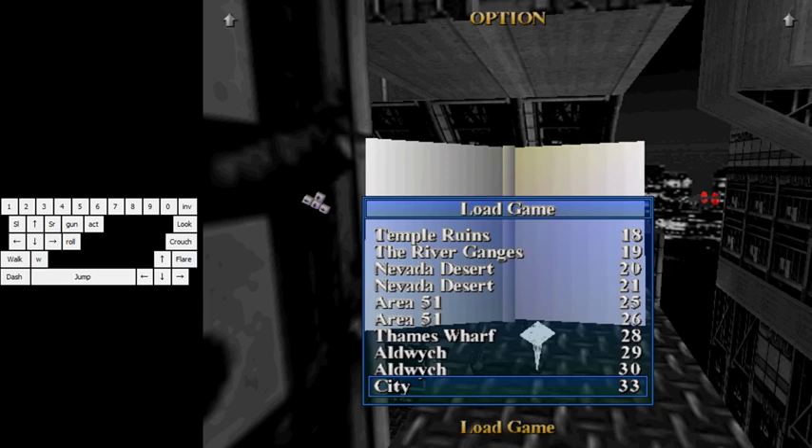Hello, welcome to this video of Tomb Raider 3 Glitch Tutorial. Today is going to be about Coastal Village and Crash Site. I'm going to do those two levels because they are really short and not too hard. So let's go.